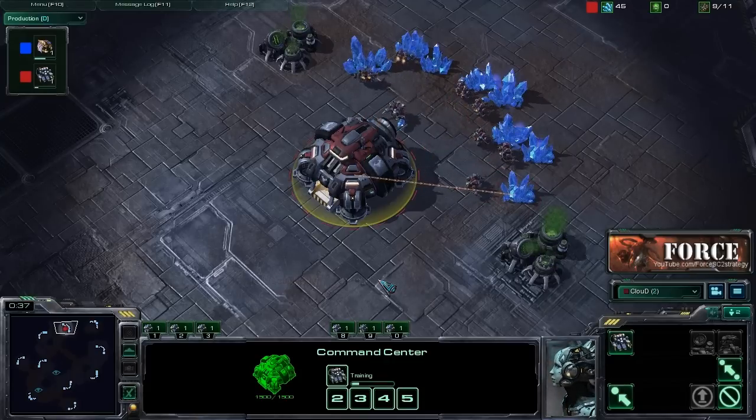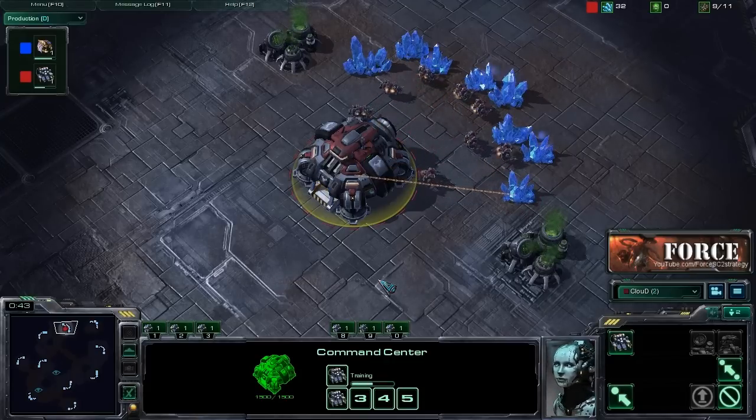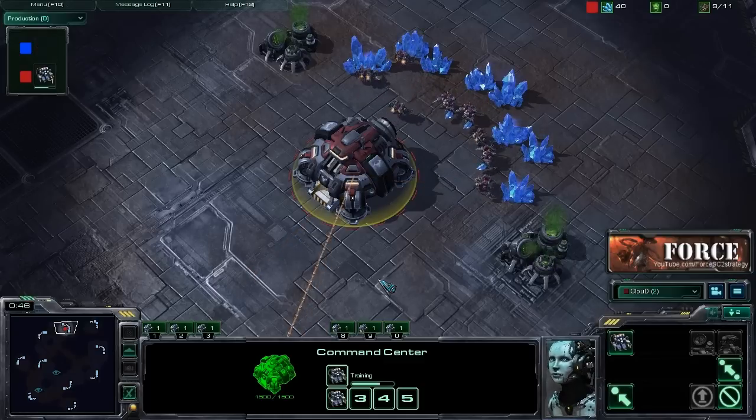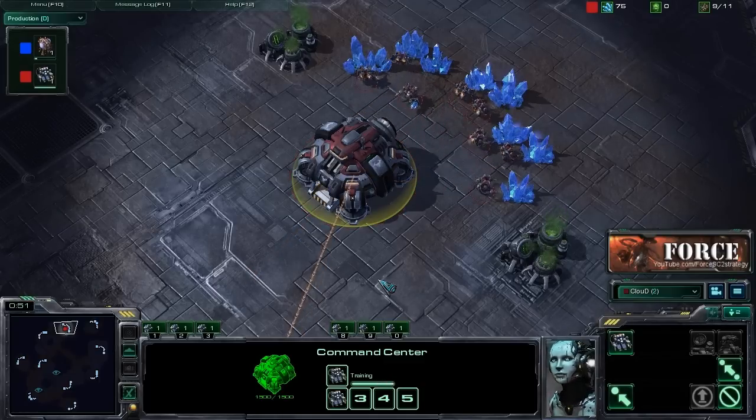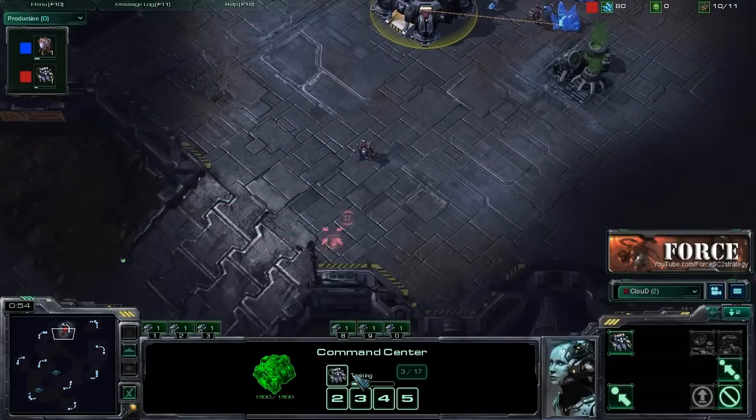Essentially what we're going to be starting out with is getting some Hellion harass, trying to contain your Zerg opponent somewhat, and then moving into teching up to Thors and getting the weapon level upgrade for them. It can be a very strong and solid build.